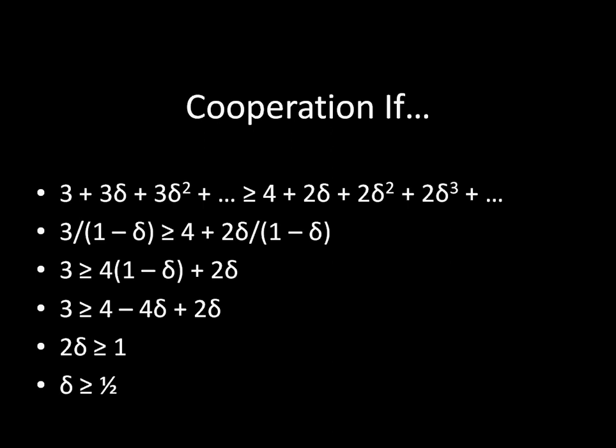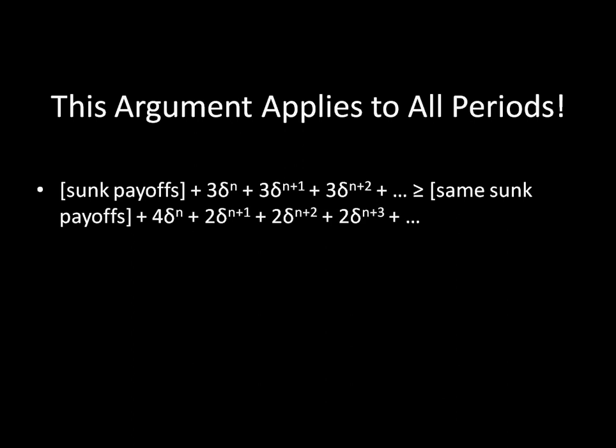Now here's where we do some mathematical wizardry. It turns out that all of the calculations we just did to show you wouldn't want to deviate in the first period apply to all other periods in the cooperation phase as well. Think about the comparison we need to make. If we have played a few rounds before, your payoff for continuing to cooperate includes whatever you got before — a sunk payoff you can't change — plus your payoff for this particular stage, which is three, and then three again next stage, discounted appropriately.